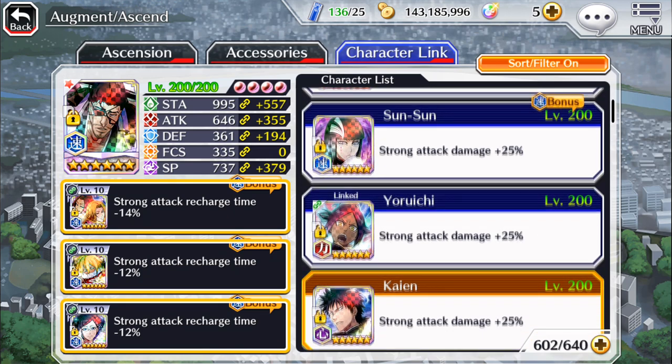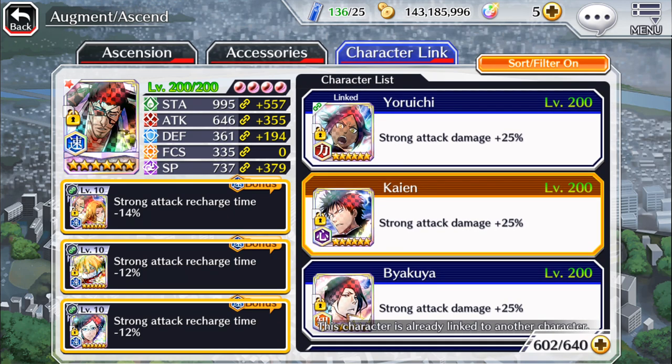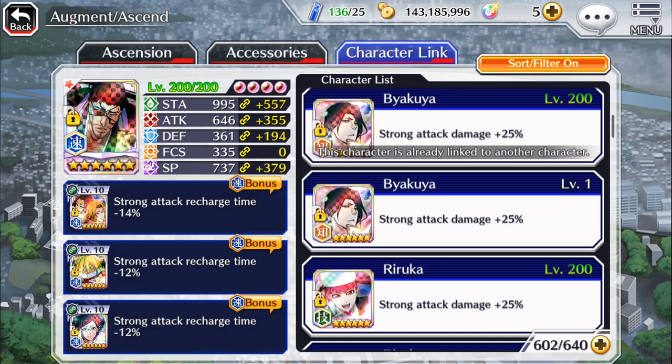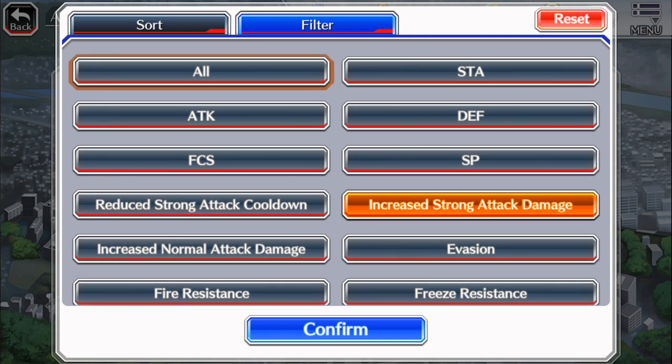An enhanced link is a link that goes beyond the limit of a regular stat. Normally a 5-star will go up to strong attack damage 20%, but an enhanced link goes up to 25%. That holds true for almost everything except for certain specific cases.